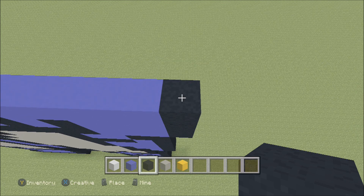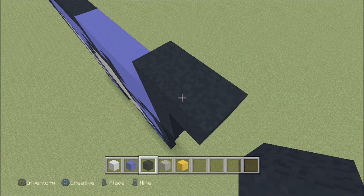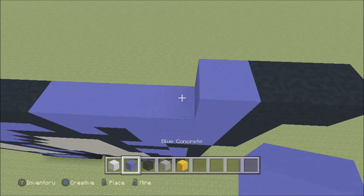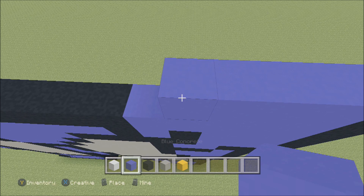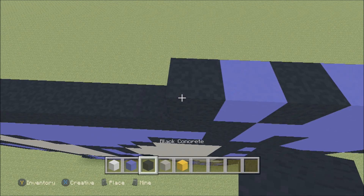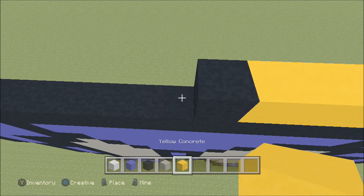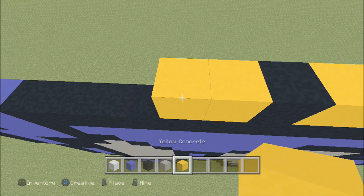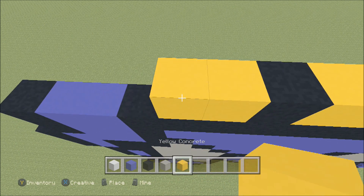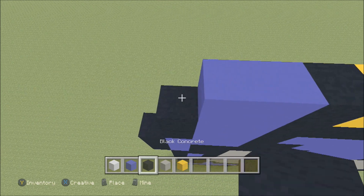Build up here on the right above the black with a black. To the right add a black, to the left add four blue — one, two, three, four — and then a black, blue, black. Three yellow — one, two, three — a black, two yellow — one, two — a black, two yellow — one, two — and then a black, two blue — one, two — and a black.